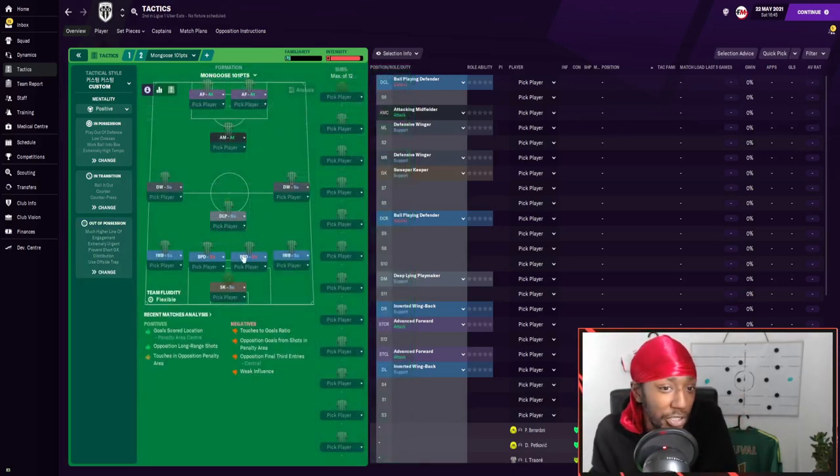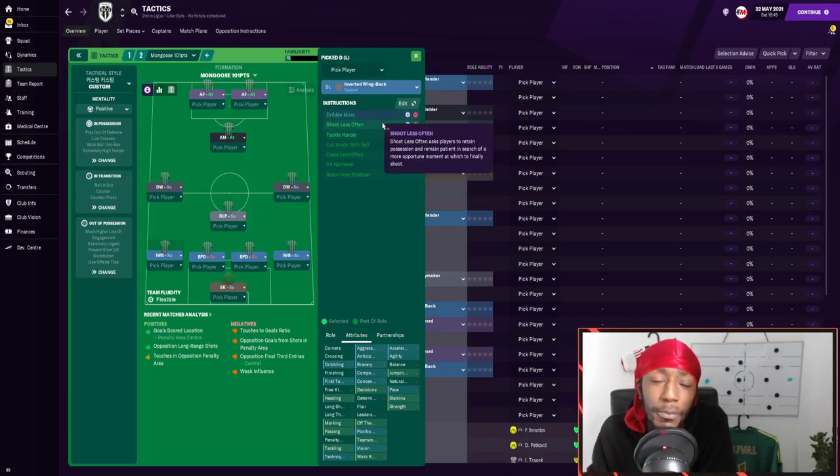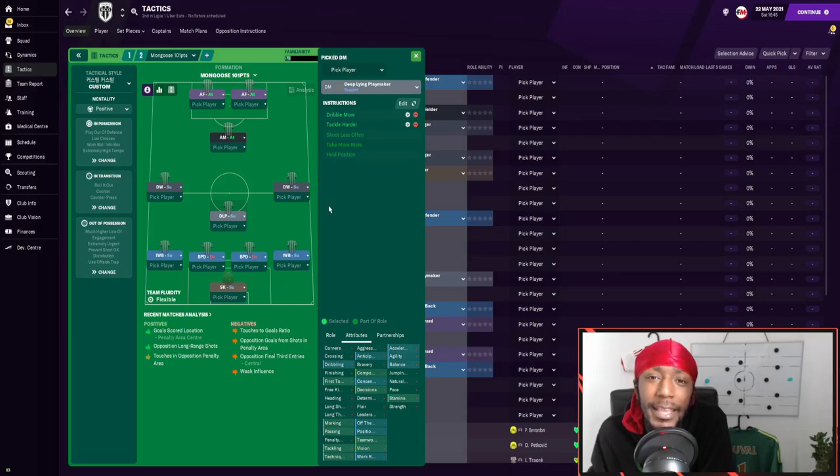That covers the team instructions — fairly aggressive overall. For the player instructions, in goal we have the sweeper keeper on support duty. Two ball-playing defenders in central defense, instructed to shoot less often, stay wider, and tackle harder. Both full backs are inverted wing backs with identical instructions: dribble more, shoot less often, and tackle harder. In defensive midfield we have a deep-lying playmaker instructed to dribble more and tackle harder. On the flanks, two defensive wingers who get up and down and put pressure on the opponent's full backs.